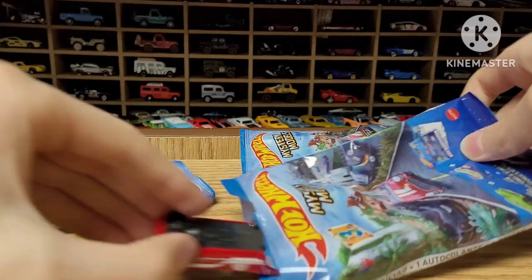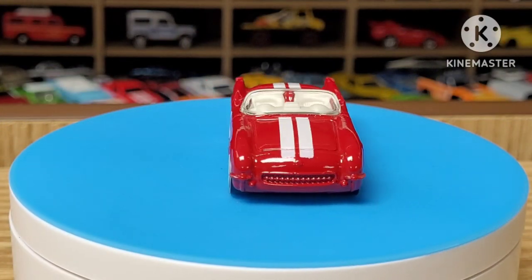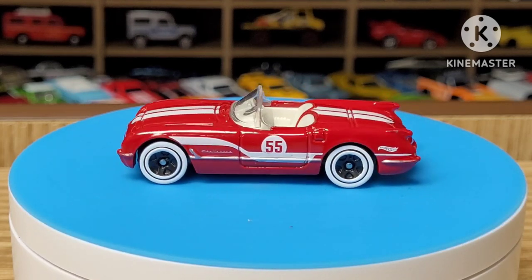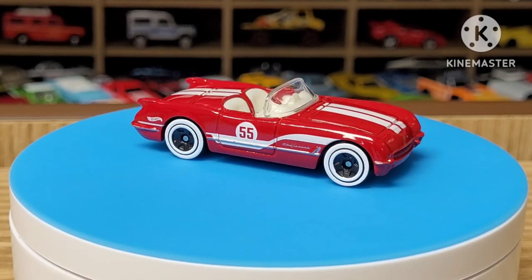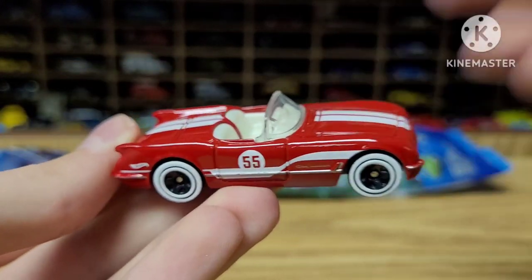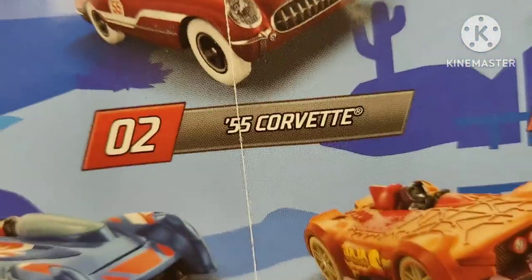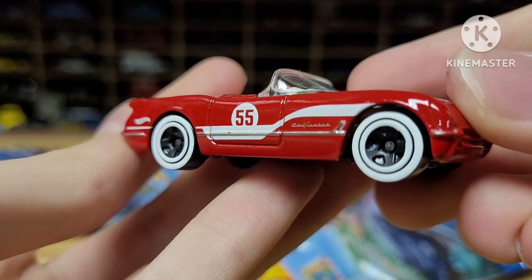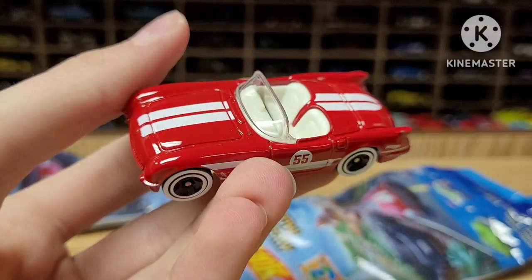Wow, that is nice. This thing is an absolute beauty — the 1955 Corvette. The white walls look wild. The '55 on the side, the white stripes, the white interior, all on that red paint job — this thing is so gorgeous. One thing I've noticed: if you look at the package, you'll see the tires on the Corvette are actually white. And even if you look at the poster, it's not white walls — the tires are white. But on the actual car, the tires are black and it has white walls. I don't really care either way, it looks awesome.